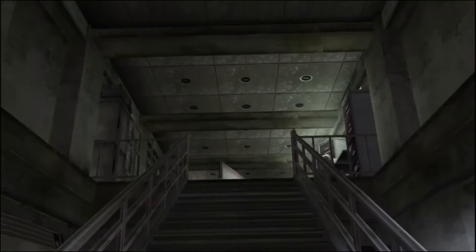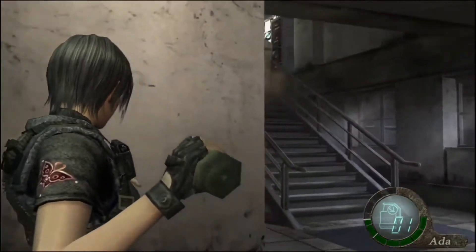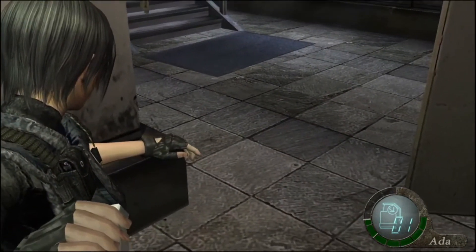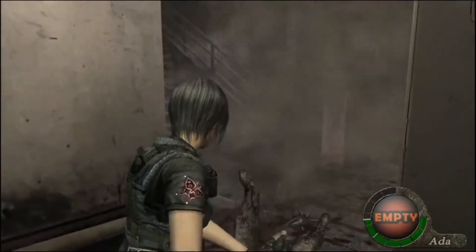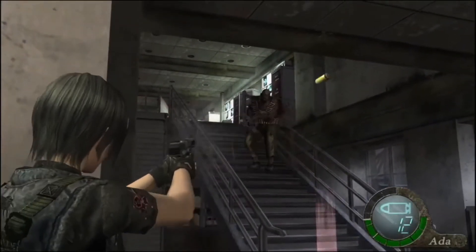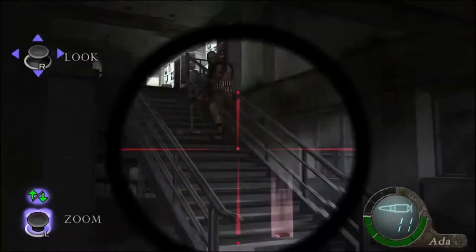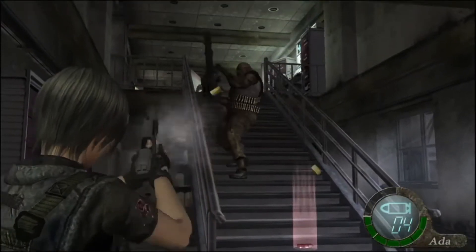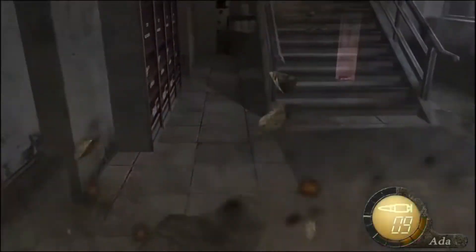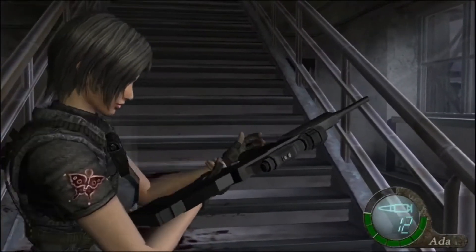Once you try to open this door it'll say it's locked, and then a bunch of enemies will spawn behind us — including a Gatling gun guy. If they all come down the stairs that's good. I'm gonna snipe him. I did the second shot too late and got hit — just use a healing item. I shouldn't have done that. But I need to use some heals anyway. Definitely use the handgun here.